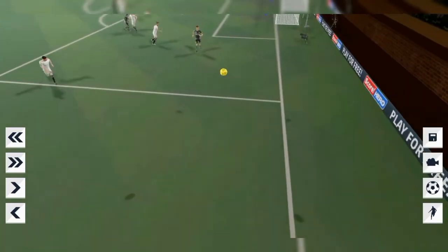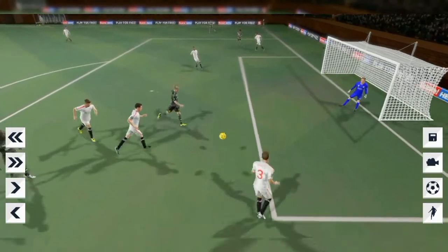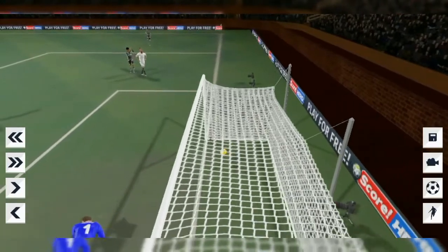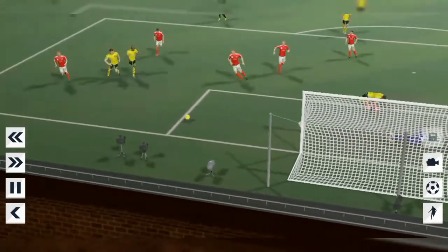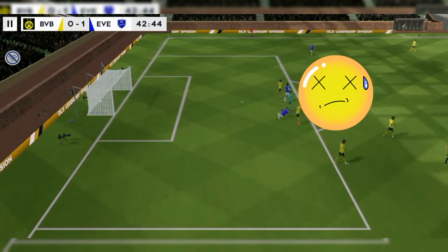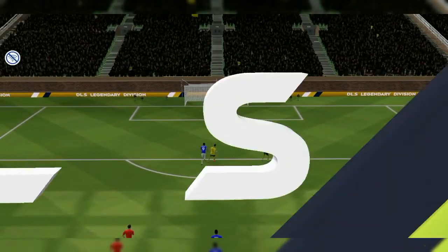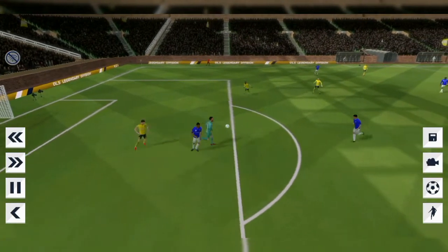The opponent doesn't get the ball, so it's one of the best uses of the rainbow flick. If you don't use it for these kinds of situations, I think you should start. As you can see here, I got tackled but used the rainbow flick — it's really good for jumping past a player. You should be careful though, because the rainbow flick isn't the type of skill you can just perform anywhere. You have to check whether there's a player in front of you, because you can get tackled immediately before having control of the ball.